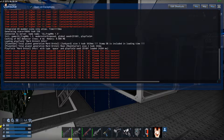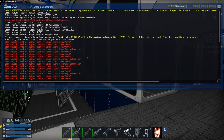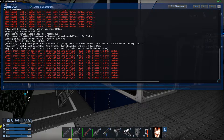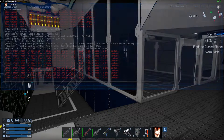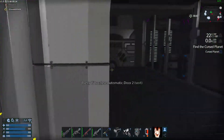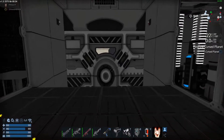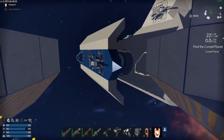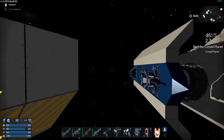I got a bunch of errors coming up for textures. Yeah, in the console, that will happen. That happened in 1.4. You just never noticed it because you didn't look in the console. Usually if they're really important errors, it forces the console up, but it didn't do that this time.